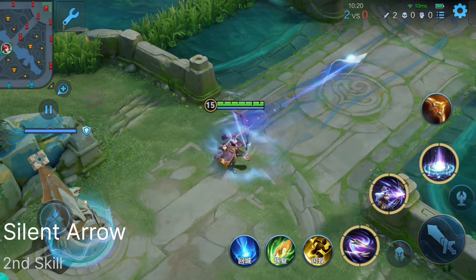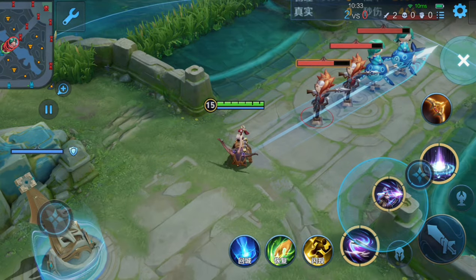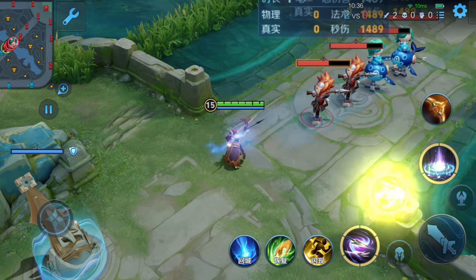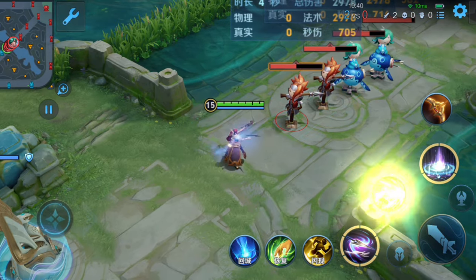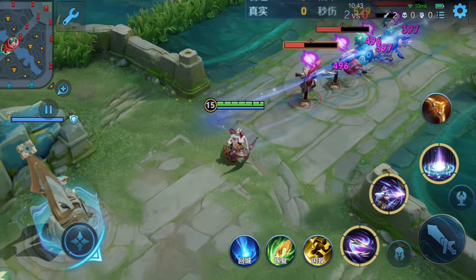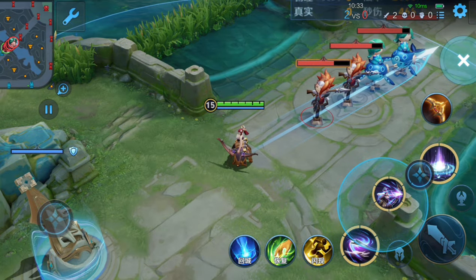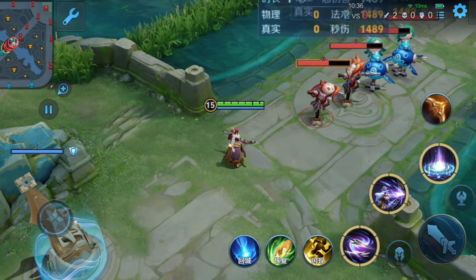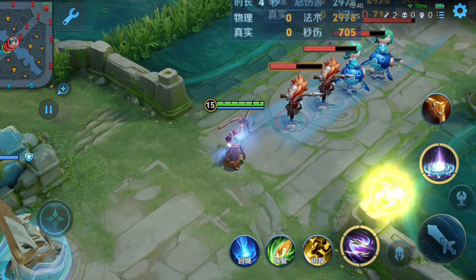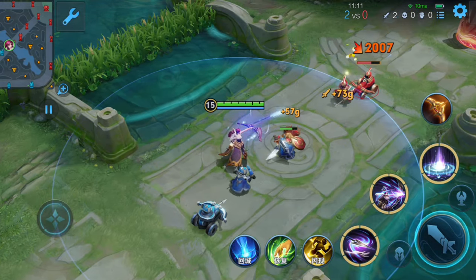Garou's second skill is called Silent Arrow. She fires a piercing arrow in the targeted direction that deals magical damage to enemies it hits, while also silencing them for a short time and slowing their movement speed. After a one-second delay, the area the arrow passed through explodes, dealing additional magical damage to enemies caught in the skill radius. This skill allows Garou to damage, silence, and slow multiple enemies along the arrow's path, and it's very useful for clearing lane minions in the early game.